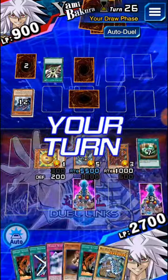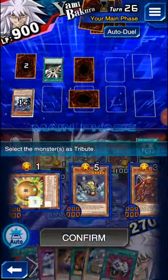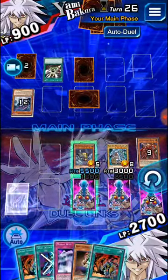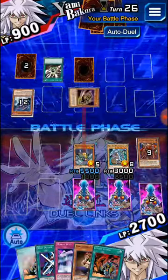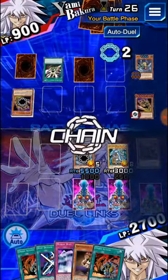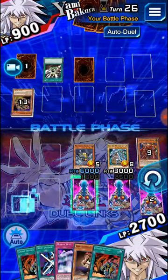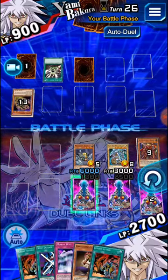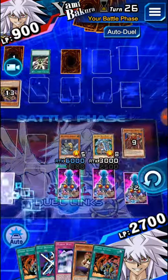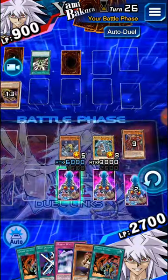I'm going to attack with the Scorpion again, and then next turn I'm going to summon Blue Ice. I'll draw the Enemy Controller. My normal summon is tribute Karibu, tribute Swordsman, set the Enemy Controller, and then attack with the Scorpion. Hopefully he doesn't have another zombie, otherwise I'm going to be out of luck and I'm not going to have the assessment of cards on the brink. But we already have over 9,000 damage in hand, so we can go ahead and perform it the turn after next.